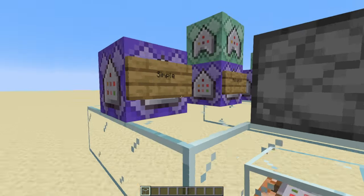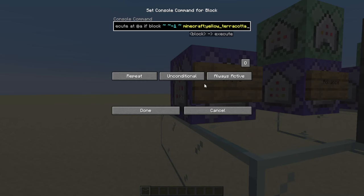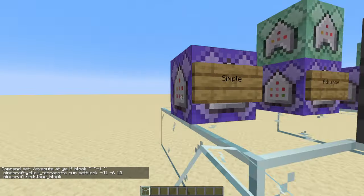Then copy the command, don't press enter, press escape, open up this command block, do a space, type run, paste in your command, remove the slash like that, and press done.